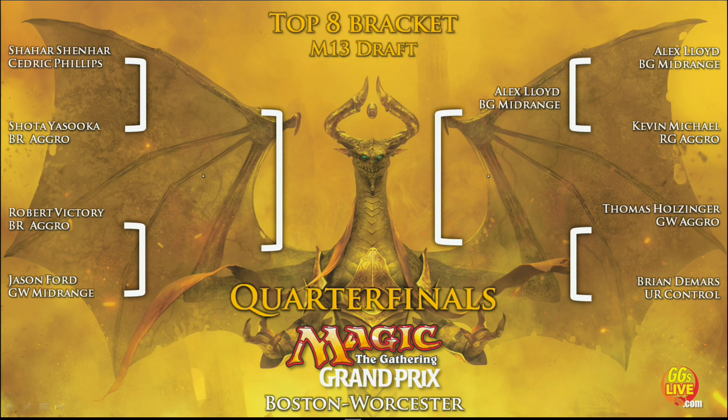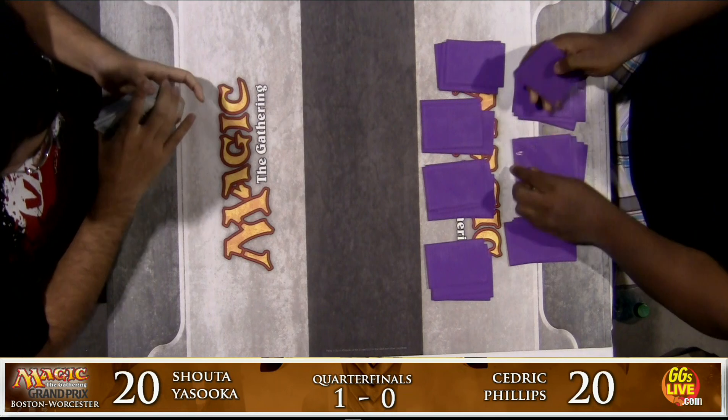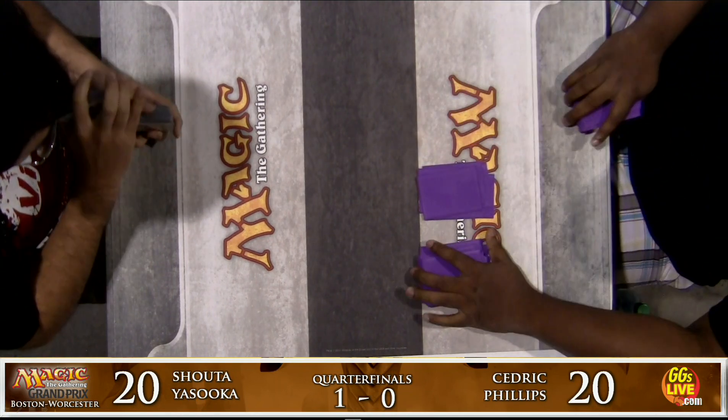Here's the top eight bracket. Cedric Phillips is playing against Shota Yasuoka. Robert Vickery is playing against Jason Ford. Alex Lloyd has already defeated Kevin Michael, and Thomas Holsinger is playing against Brian DeMars. It's a shame Cedric and Shota have to play each other right away since both their decks are among the better decks at the table, and they're two of the best players in the top eight. It's a pretty awesome top eight for an 1,800-player tournament.